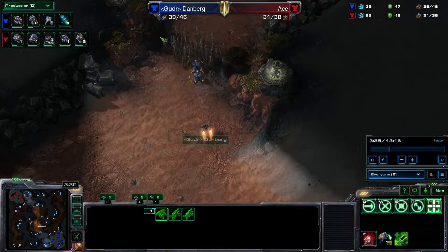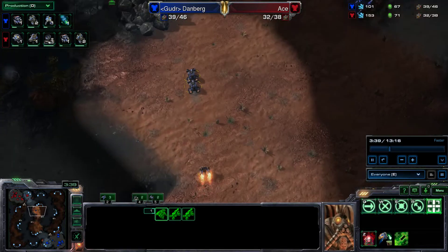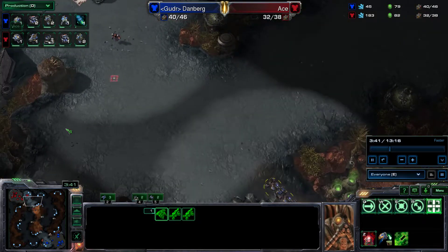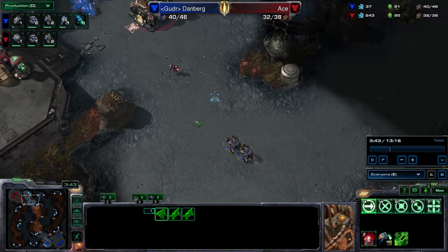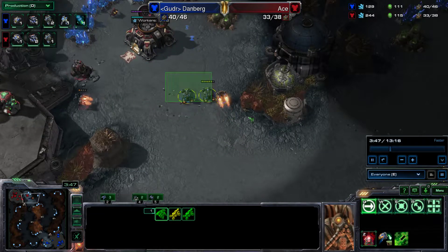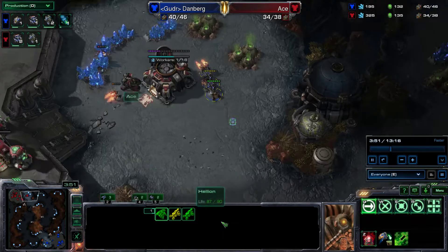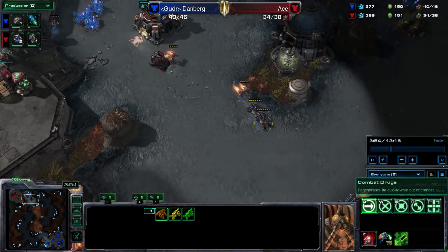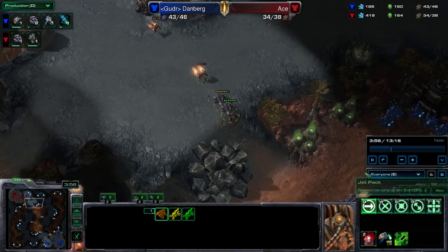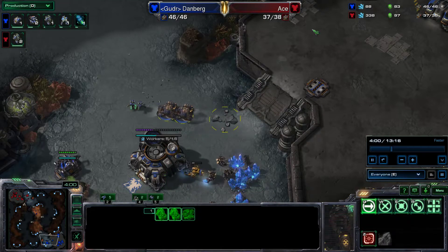I go across the map with these hellions and the reaper — this is my first scout to see what's going on and where I get my first information. If I can get some kills that's fantastic, but basically this is just to make sure he can't pick off one of my units. I don't get any damage done but I don't lose any of my units either. I'm going to try to make him chase me across the map while my cyclones are coming out.